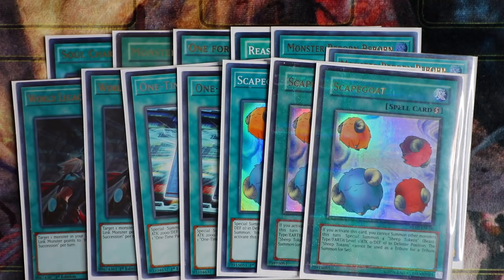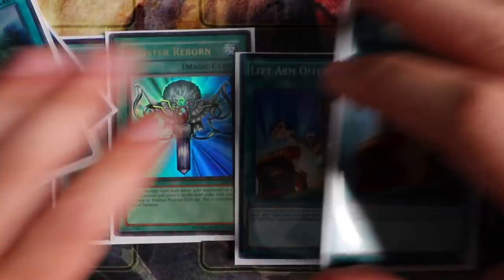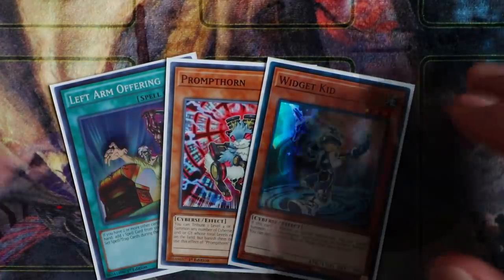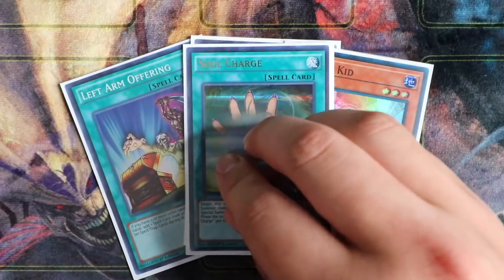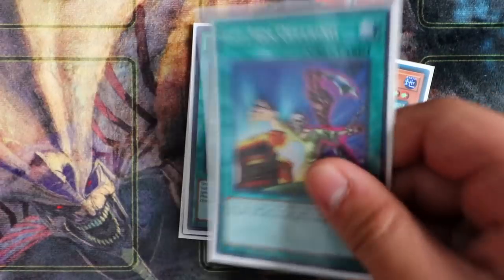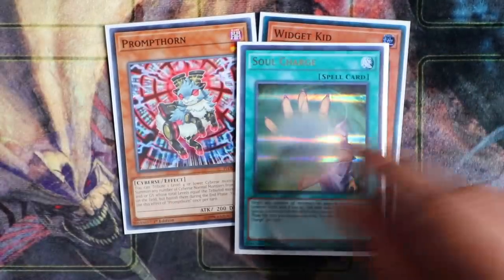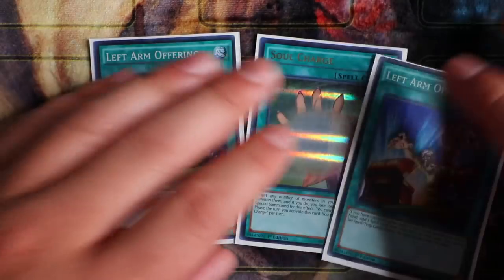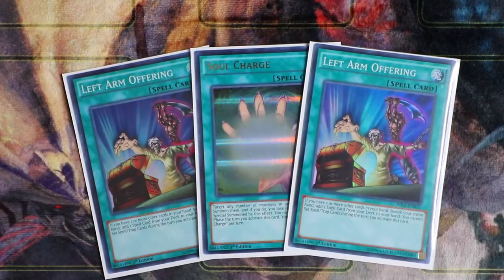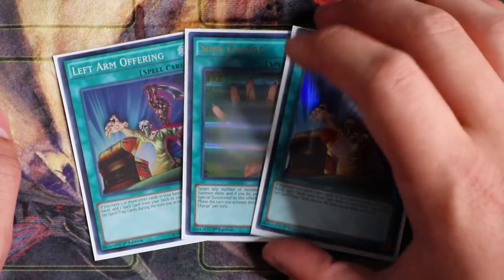For my last two spells, I'm playing double Left Arm Offering. You might be confused, but the theory is: if you open Left Arm Offering and Widget Kid, you pretty much just win the duel — this deck is so reliant on link climbing and spamming link monsters as fast as possible. Soul Charge is the best card in the deck, hands down, and I'm actually playing triple Soul Charge. You open your Protrons, go into your link plays, Left Arm banishes two cards from your hand, then you go Soul Charge and literally just win. Left Arm Offering is in here purely because of Soul Charge — you want to dig to it as fast as possible.